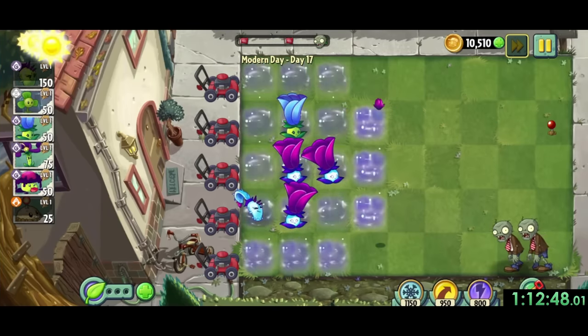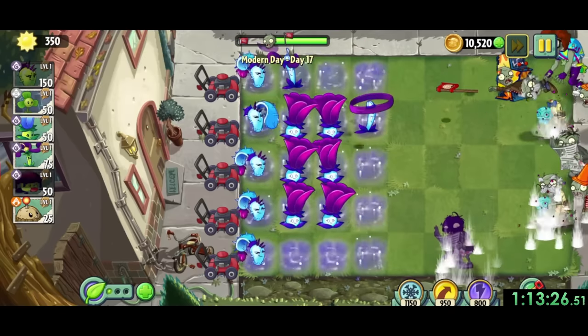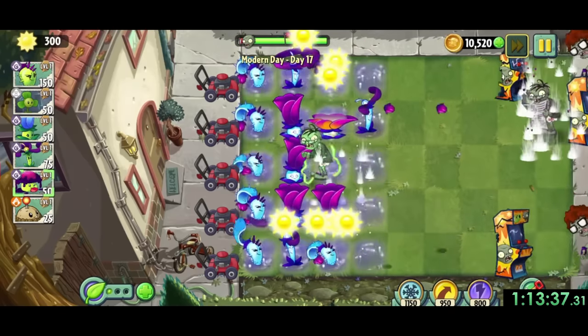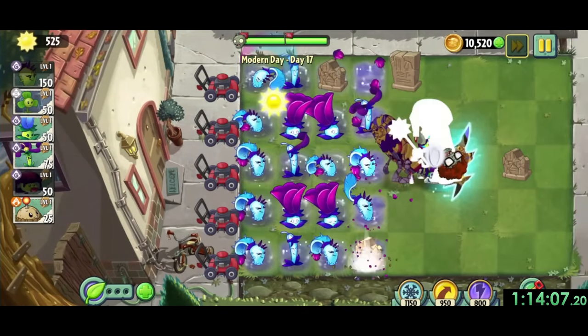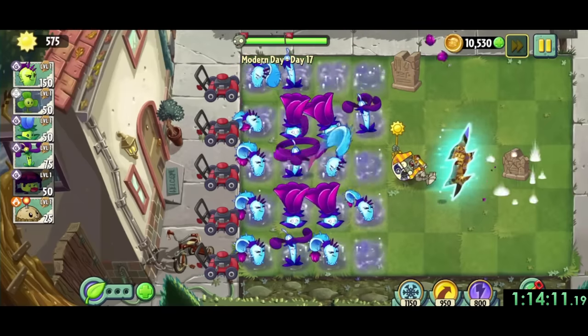For modern day 17, we get an amazing plant: the Dusk Lobber. This is a shadow plant that lobs explosive buds down their lane, in up to three lanes when powered up. They just do a ton of damage and make a lot of these next few levels much easier. Other than them, we just want to get a few nightshades out by the moonflowers, and use poison plant food whenever there's a big wave.